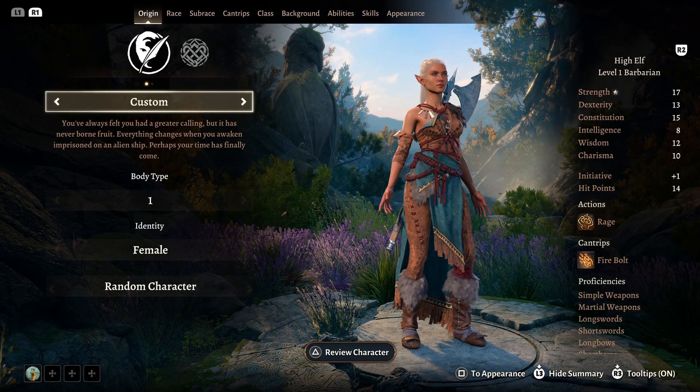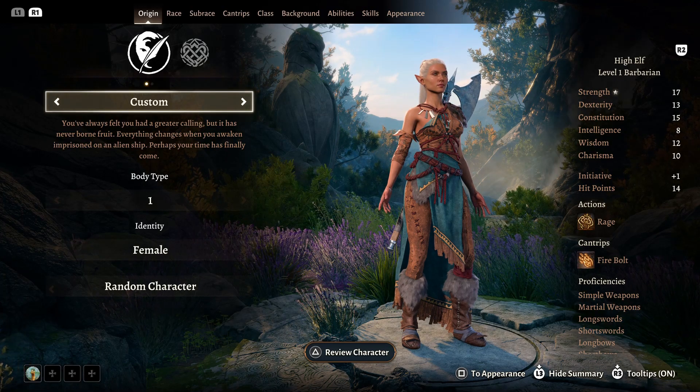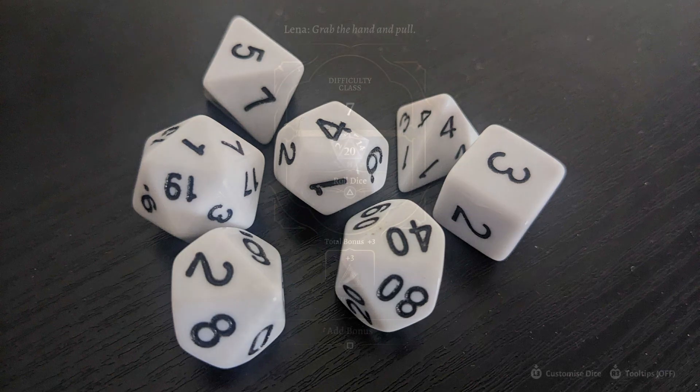Since DnD is a tabletop game, it uses dice rolls and different kinds of dice referred to as D followed by the number of sides. We all know the cube-shaped D6, and then there is also D4, D8, D10, D12, and D20.